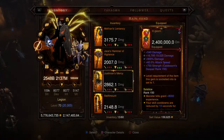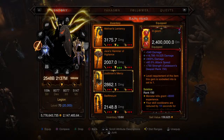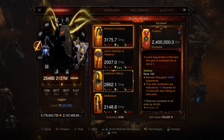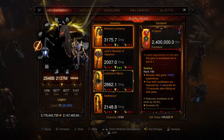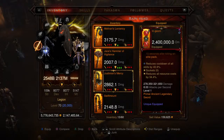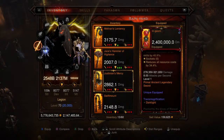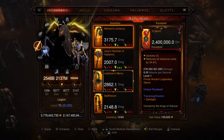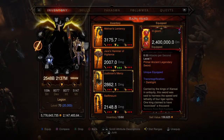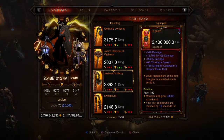For our weapon we're picking up the Ngom, dealing 2 million 400 thousand damage — very nice indeed. It has the Gem of Ease socketed in there, so you're going to get 8,000 experience per kill. On top of that, cooldown for all skills is at 40.9%, resource cost reduction 34.4%, eight attacks per second. This is a level one Primal Ancient Legendary sword.